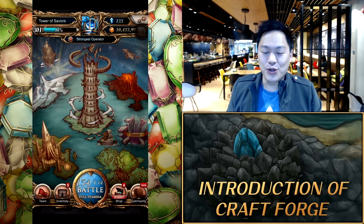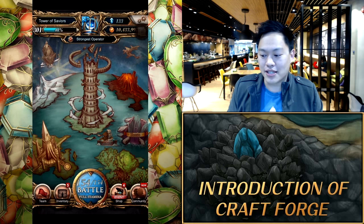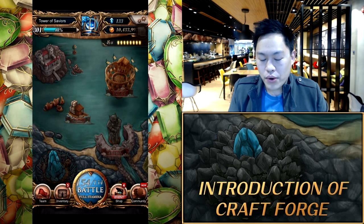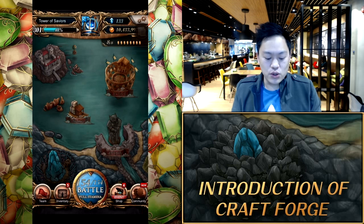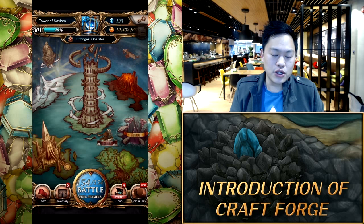So what I'm here to do today is actually explain the new Dragonery Craft Forge system which is going to be released in version 11.1. Crafts are going to be changed to containing two types. One is going to be your Core, which is basically your Frame. The second type will be the Essence, which is the type of skills you equip into the Core.